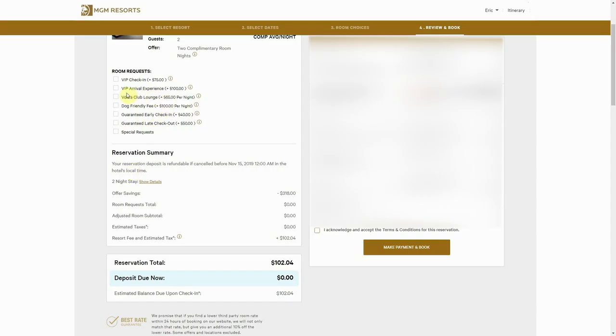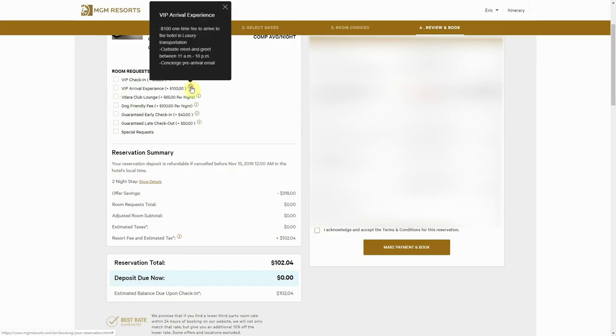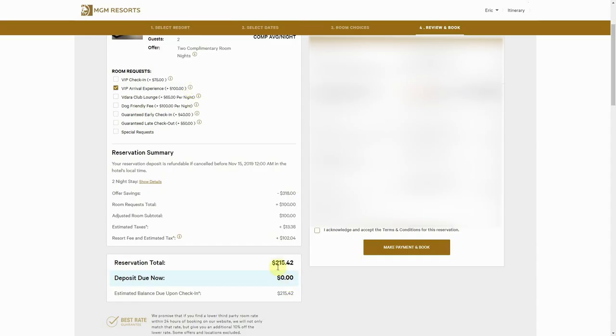The VIP arrival experience looks pretty interesting — I'm going to check it out. Leave your thoughts in the comments: should I do the VIP arrival experience? It appears to include luxury transportation, a curbside meet and greet, and a concierge pre-arrival email. I feel like we should do it. No deposit is due now since it's all room-rate charges.